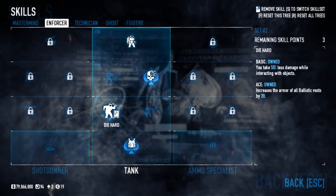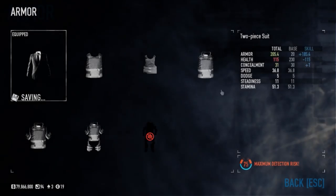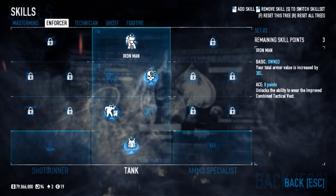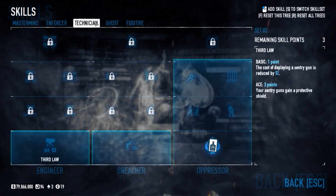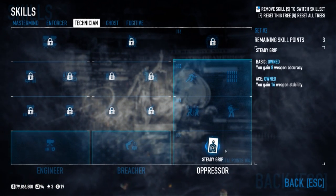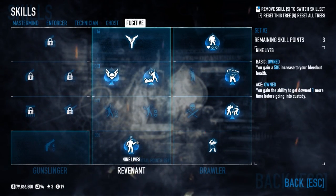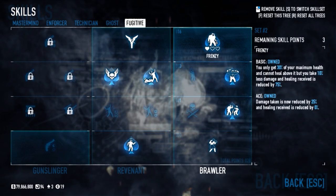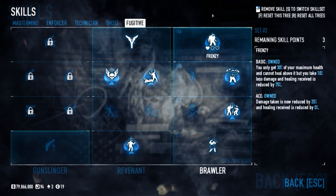You're gonna want this for the ballistic armor. Going back, we're gonna need these armor builds. Another important aspect of this build is, of course, it's a sniper Frenzerker build, so you're gonna want the Frenzy and Berserker skills for this.